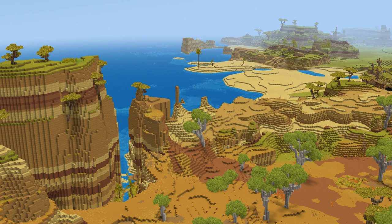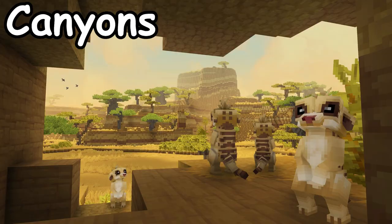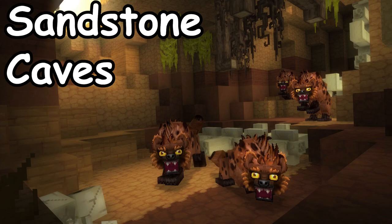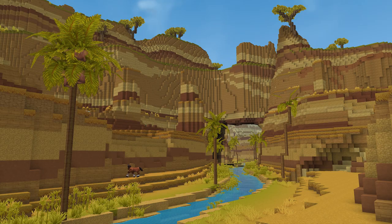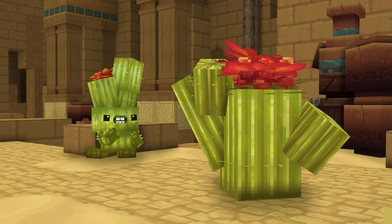In this zone you can find savannas, deserts, canyons, and sandstone caves. Moving on to the mobs you can encounter in Zone 2, there are the Hantelope, Cacti, Crocodile, and Farons.